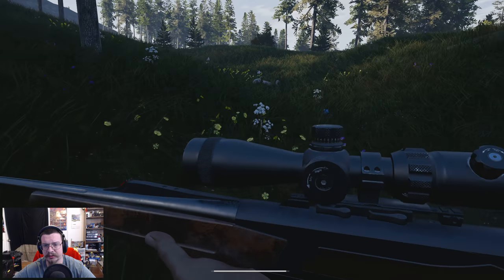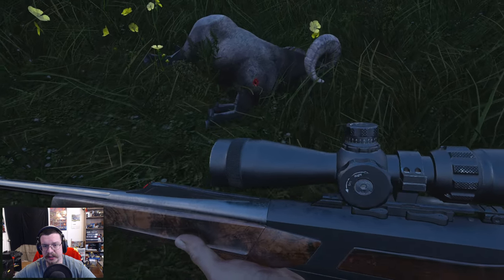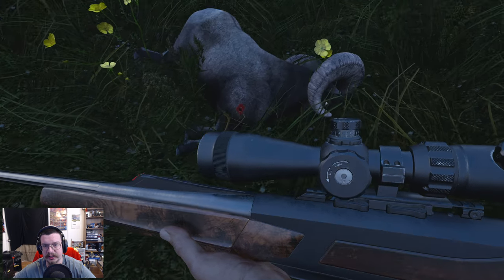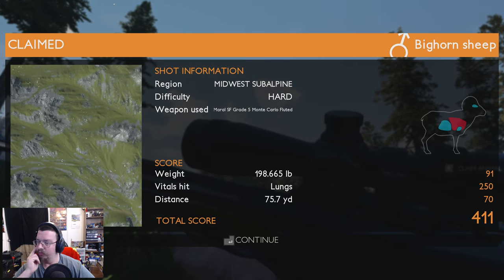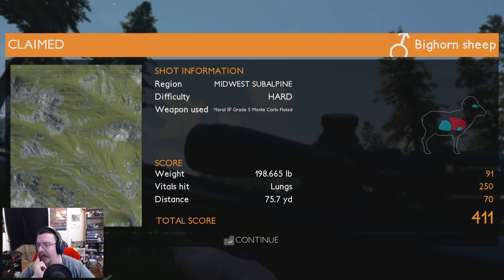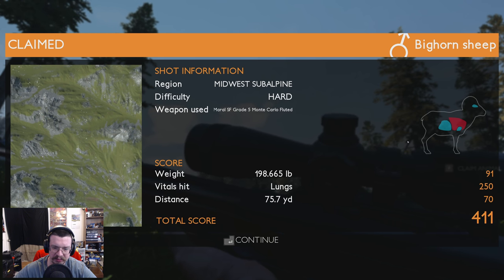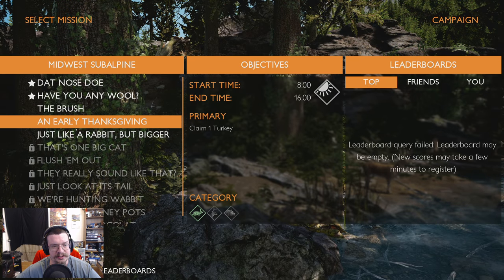All right, looks like we got our sheep. Wait - where'd he go? There he is. I hate that they can't just stop where I want them to - that is annoying. I think I got it. Lungs - I was too far back. Because of where it was on the leg I hit right here and I needed to go forward a bit, but I'll take it. No penalty. All right, well that is two missions down.